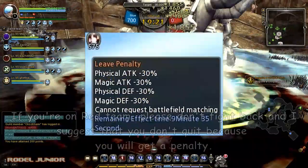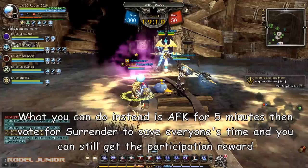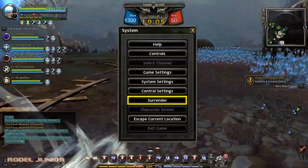What you can do instead is AFK for five minutes to vote for surrender, to save everyone's time. You can still get the participation reward. I completely agree with the community for coming up with this idea.